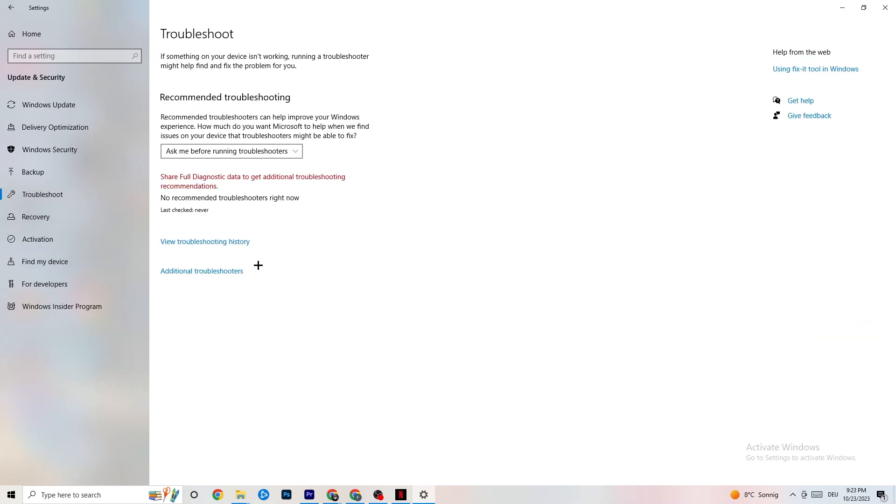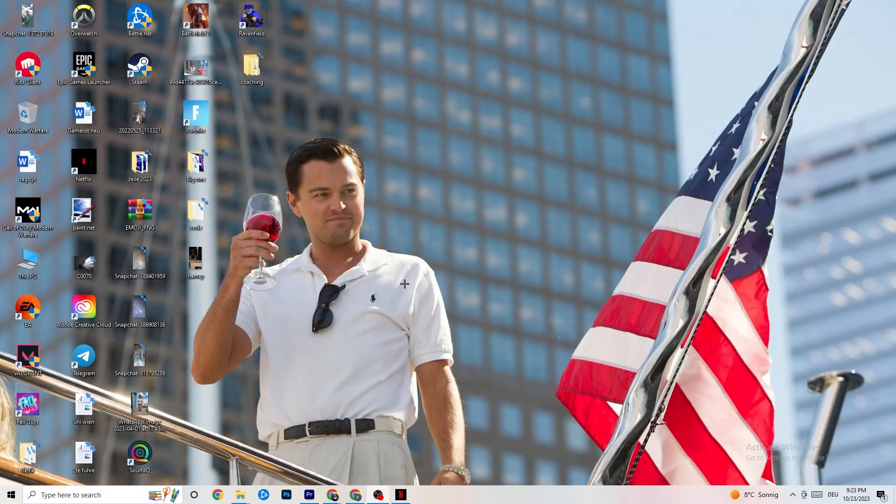Click on Troubleshoot. Here you can use your operating system to find any broken or not-working data that is currently damaging your PC or causing issues — it will either delete it or repair it. Once you're finished with that, close this window.